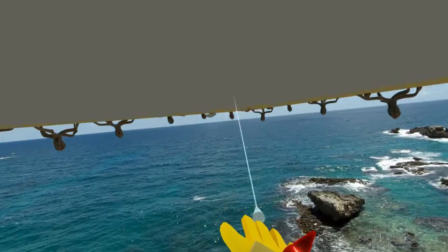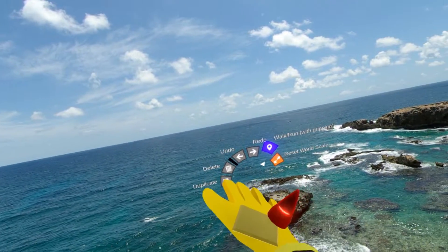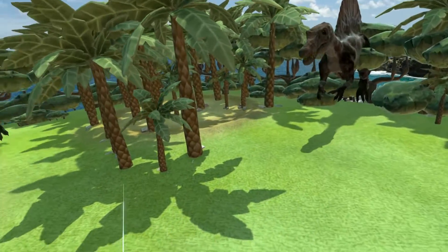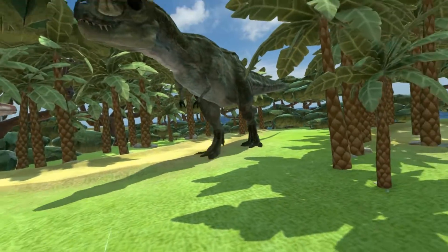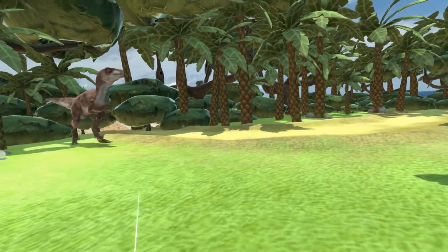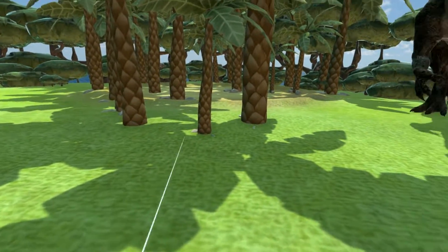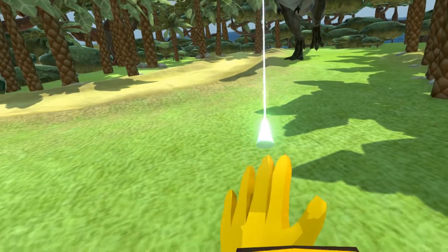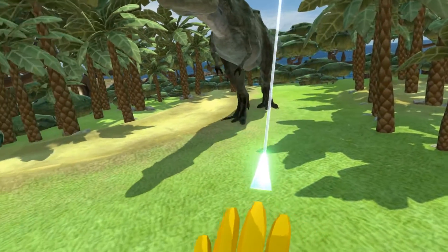However, if I switch to this one, you can see I fall through the floor. So let me switch back to fly. This is because any colliders in the world need to be set as character colliders. That way, the system knows which objects you should collide with and which you shouldn't. That's where the second — or primary — functionality of the tooltip comes in.